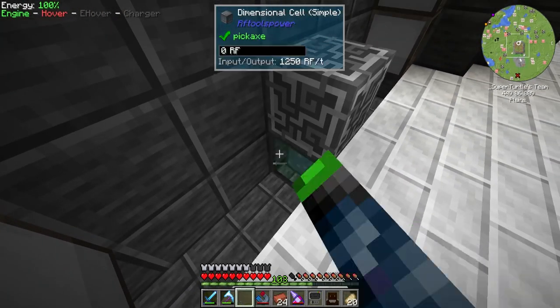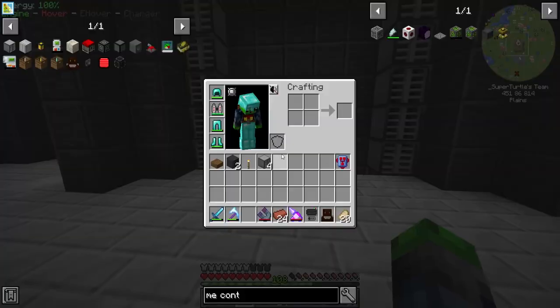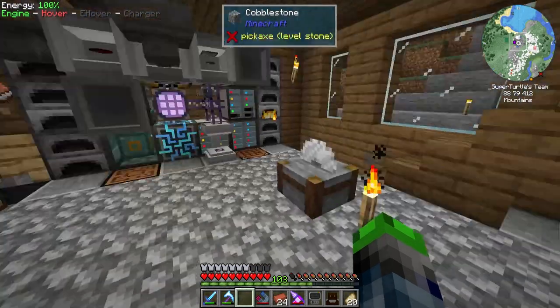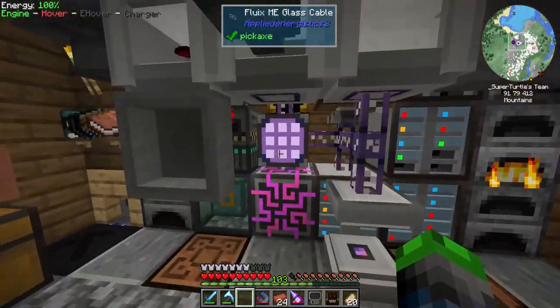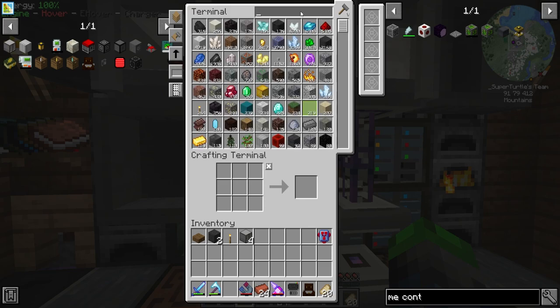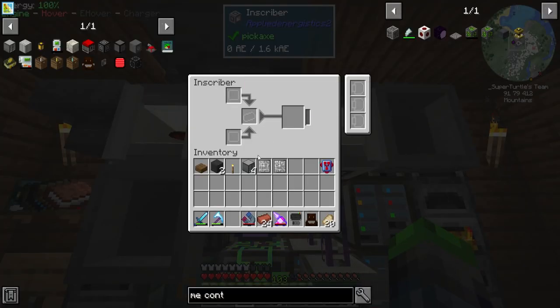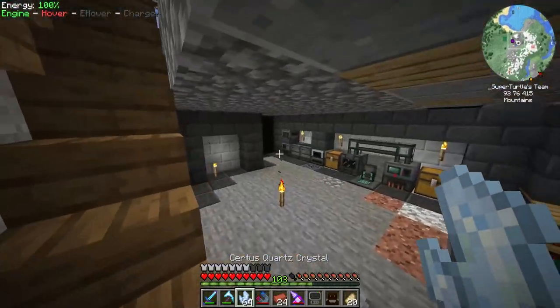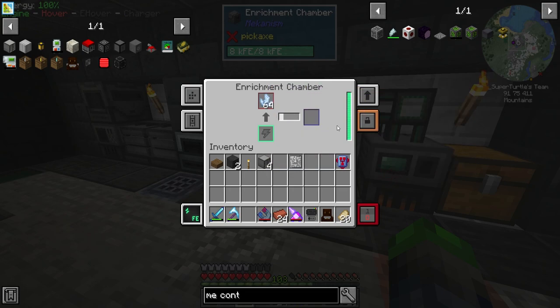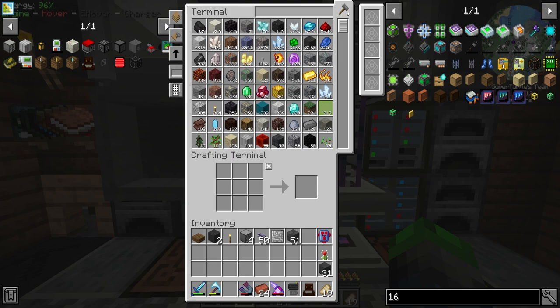The ME controller goes there, gets linked up on all sides - and it's online, there we go. All we need to do is move all of our drives over and all of our interface stuff - all the Applied Energistics stuff. I want to go ahead and make a few of the calculation processor guys first. Let's swap this out, get the certus quartz, enrich it, and then turn all of these into processors so we can upgrade and get some 16k drives for the new storage system.